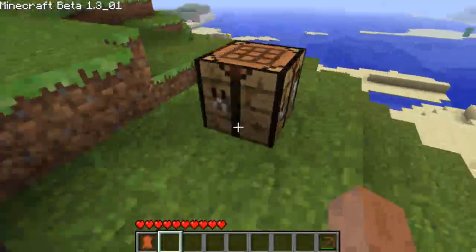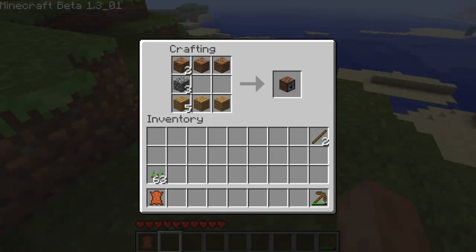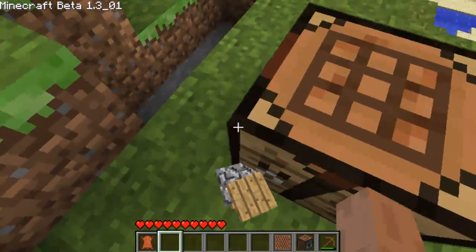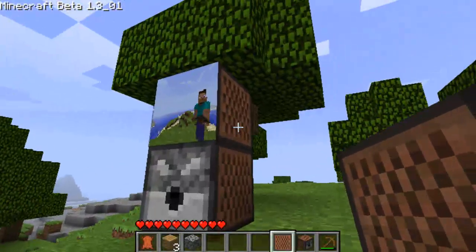Alright, so how do you create it? You simply create it — it's a very weird, unbalanced formula. So this is how you create a CCTV, which is very strange: you need wood, cobblestone, and dirt. And to create the monitor, you create this with the same items.